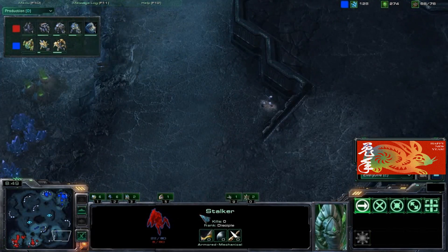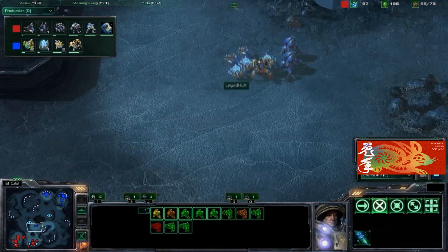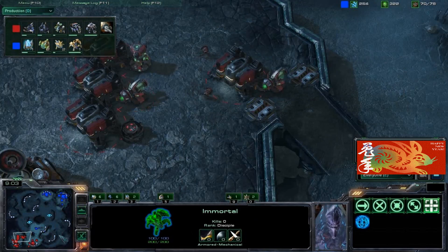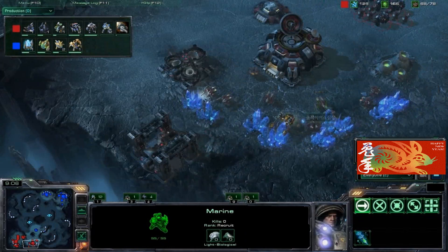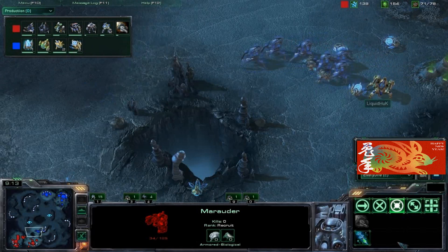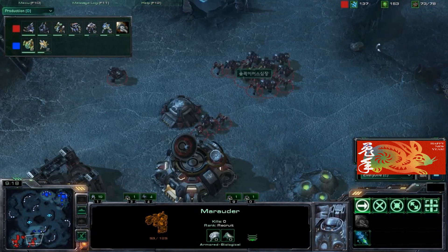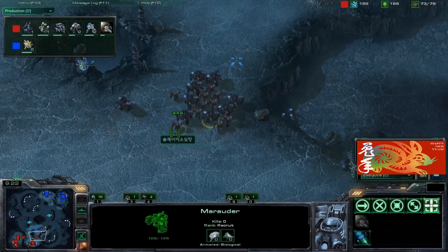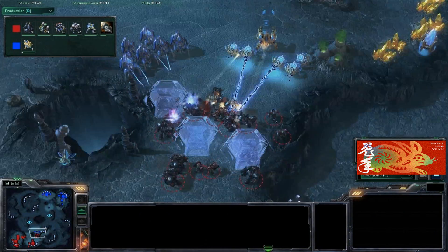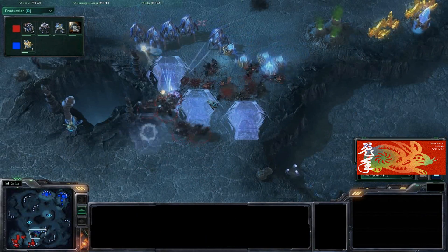Hux runs away with four Stalkers — one is in the red at 8 HP but the shield will start regenerating and it'll be ready for another round. Hux has also gotten out an Immortal, which will be very effective against the Marauders. Usually Marauders aren't great against Immortals, though the Marines can help focus it down. Hux traps the units but Heart snipes the Immortal right away.